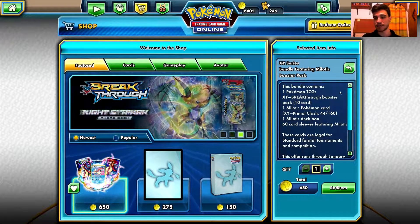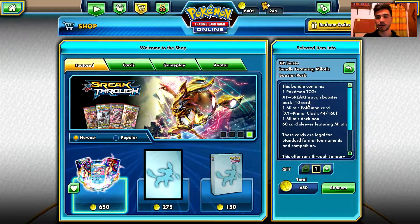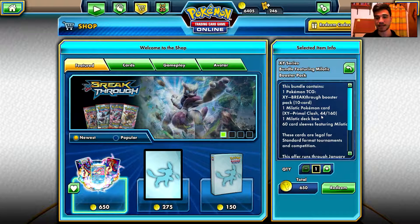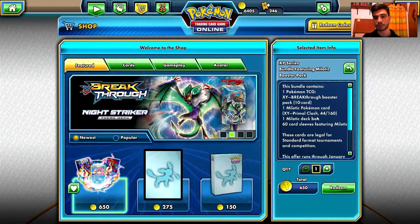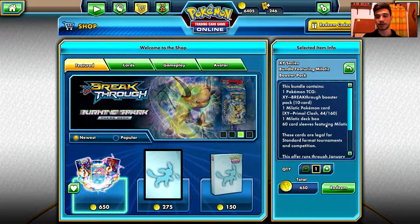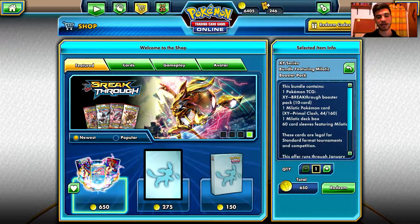This is a bundle containing one Pokemon TCG X&Y Breakthrough Booster Pack, 10 card pack, one Milotic Pokemon card, X&Y Primal Clash 44 out of 160. I'm not sure if this is just the Milotic or if this is a promo card, we will see. And one Milotic deck box and 60 card sleeves featuring Milotic. I'm purchasing that maybe for the deck box and the sleeves, but mainly for creating a video.